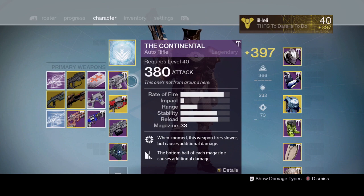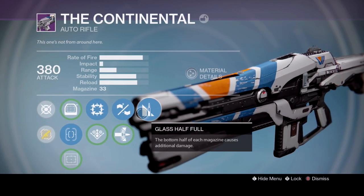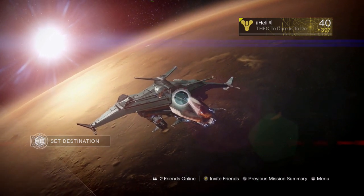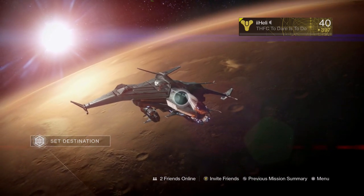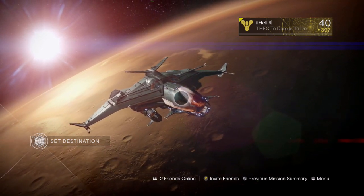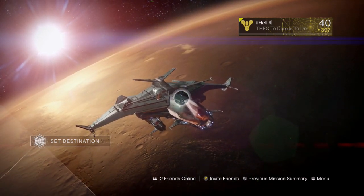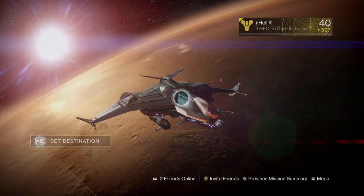If you guys have any experience with the Continental then let me know how it's been for you in Crucible, because this roll really is decent even if it's not the very best it can be. Given my very poor gameplay I'd have to say this gun really can pack a punch if you know how to use it. If you want to go pick it up and try it yourself, let me know how that goes. Do give me feedback if you like these types of videos - I'm always up for trying new gameplay with certain weapons merged with the weekly reset guns. Leave a like if you enjoyed, subscribe if you're new, and I'll see you guys next time.